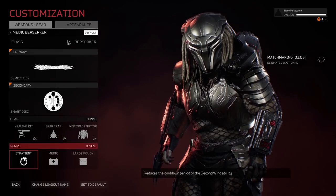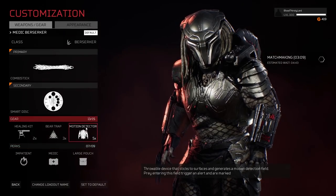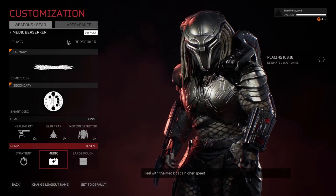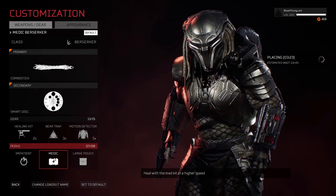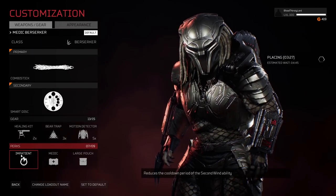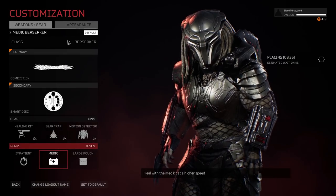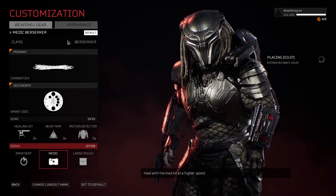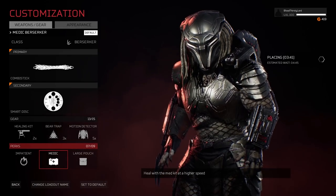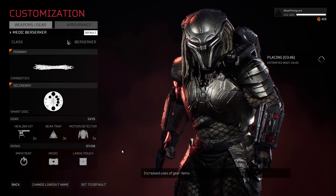Now let's move on to the perks, which makes the build what it is. We have Impatient, Medic, and Large Pouch. Large Pouch will give us more gear usage by one, which means we have three healing kits. The Medic perk gives us healing with the Medic kit at high speed. Impatient reduces the cooldown period of the Seku Wind ability, which means every time I'm about to heal myself from Seku Wind or from a healing kit, the Medic perk is activated — so it speeds up the process so we can go back to engagements as quickly as possible. This is really fun to see how strong this can be in a game. We're jumping to our first match to highlight this build in action.